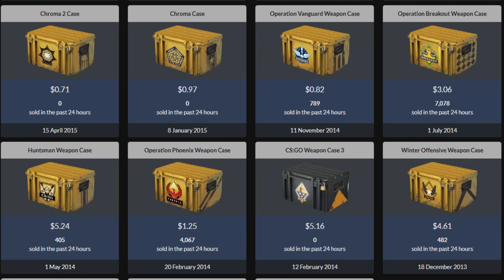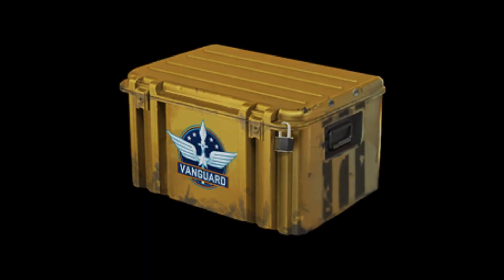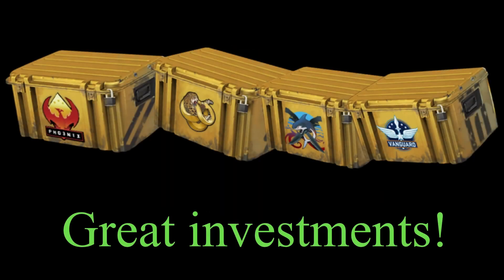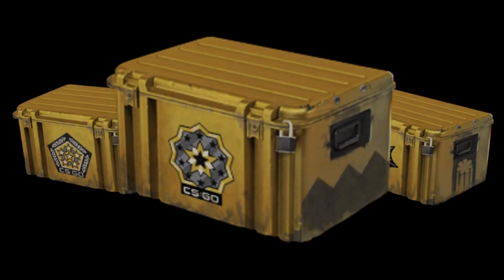Your second and more risky option is to go for one of the cases that is already up there in price. In my previous video, I talked about certain operation cases — more precisely the Riptide case, the Broken Fang case, the Phoenix case, and the Vanguard case. I still stick by my opinion that these are some of the best higher end cases to invest in right now. I would also give a fair shout out to the Chroma series cases, since they have the OG knives in the Chroma finishes — stuff like the Karambit Sapphire, M9 Ruby, and so on. Because of those knives, I consider any Chroma case a good investment too.